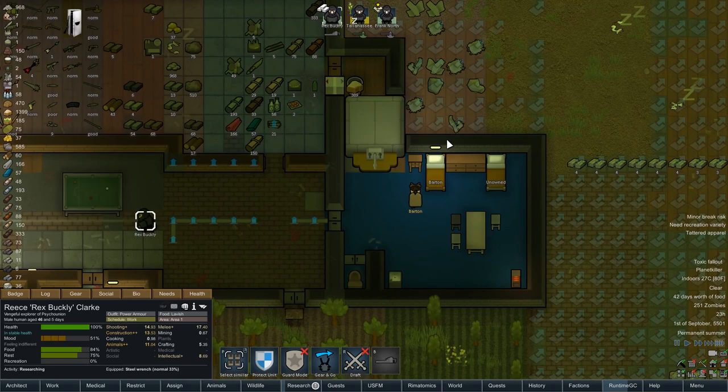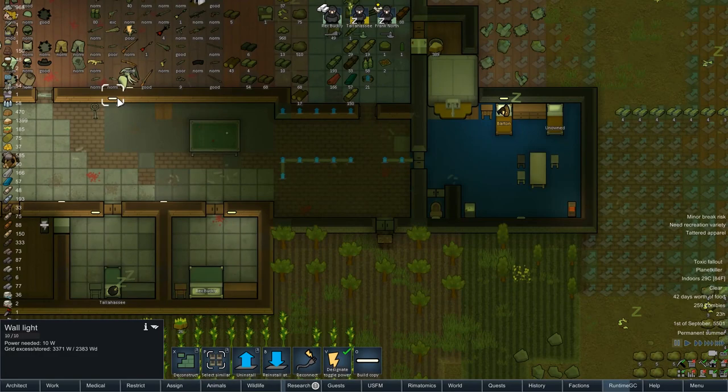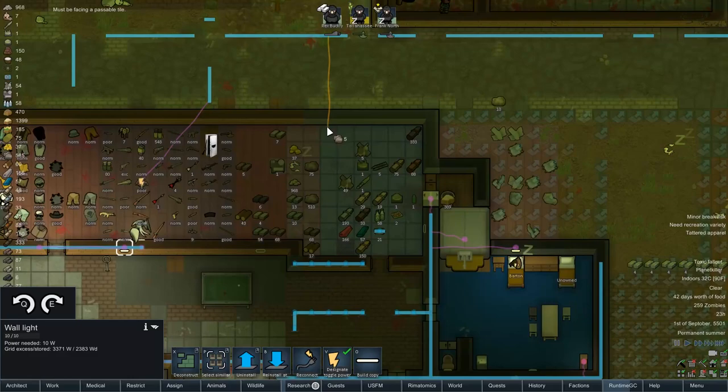So now he's no longer in a pitch black room. A toilet light as well is just kind of a nice thing to do. Let's put another lamp over there because this room is in complete pitch black darkness. You know what, most of the base is in hindsight. Let's get this base a bit more lit up. There's no wonder they're all constantly going on mental breaks and being sad - the base is just in complete darkness.